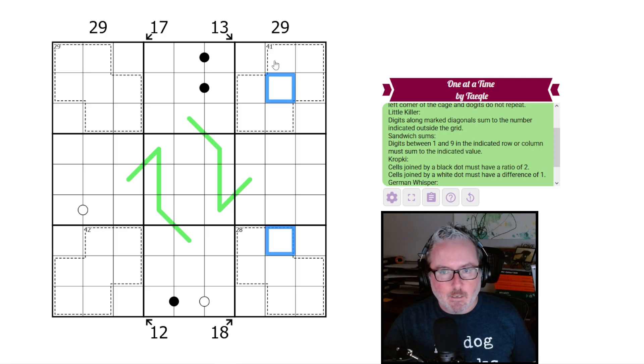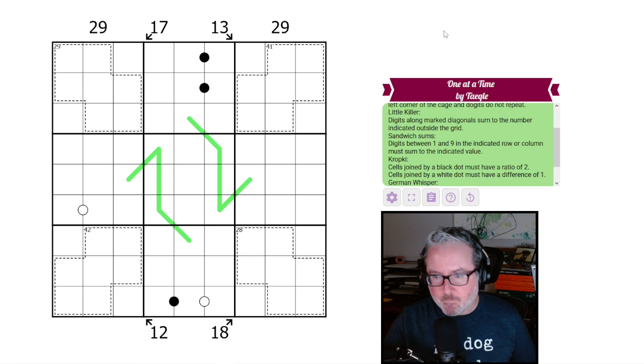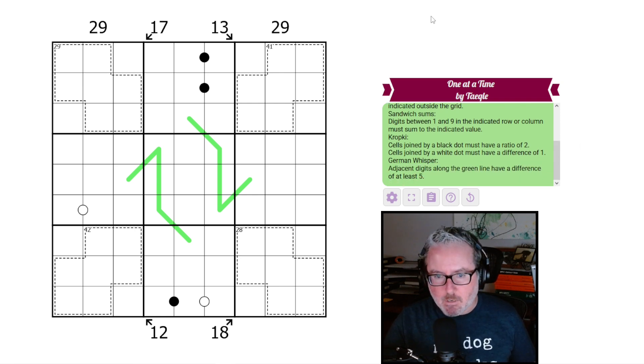Sandwich sums: digits between the 1 and 9 in the indicated row or column must sum to the indicated value. So somewhere we place a 1 and a 9 in each column, and the digits between them add up to that value. We also have Kropki: cells joined by a black dot have a ratio of 2:1, and cells joined by a white dot have a difference of 1. And German whispers: adjacent digits along the green line have a difference of at least 5.